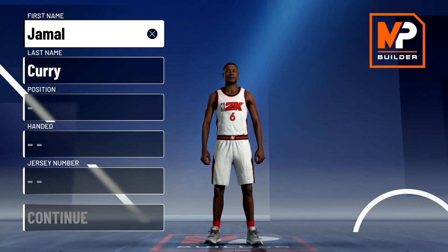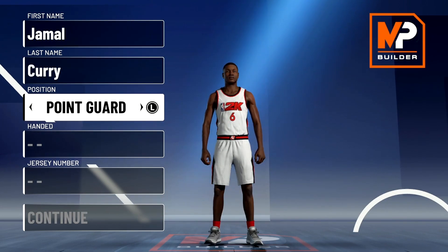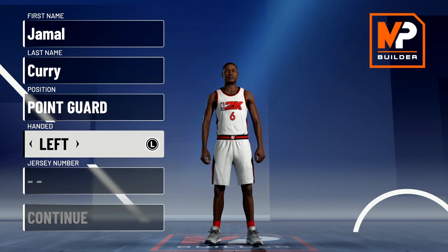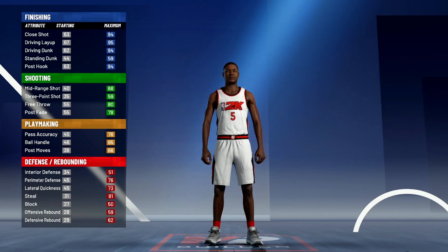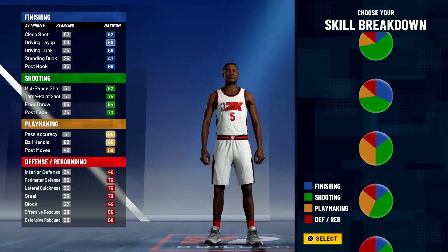This build can do everything bro — dribble, shoot, dunk, lay up, and play defense. We're gonna jump right into it. Point guard of course, left-handed, and my number is always five.